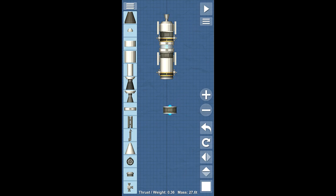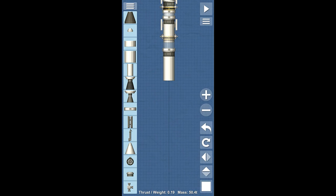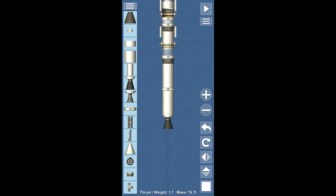We're basically going to be flying this thing sideways at some point when we land the rover, so you'll understand why. We're going to put our circularization stage here, and then put another separator, and then put our second stage.